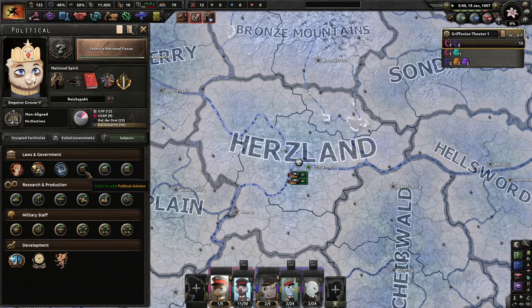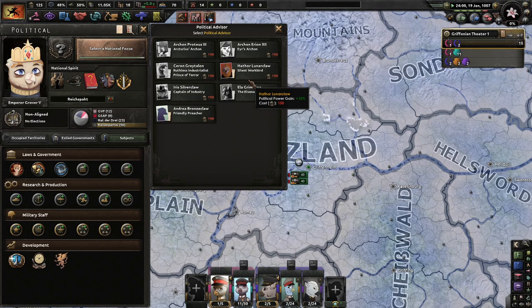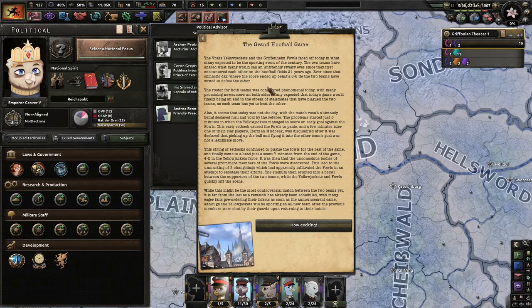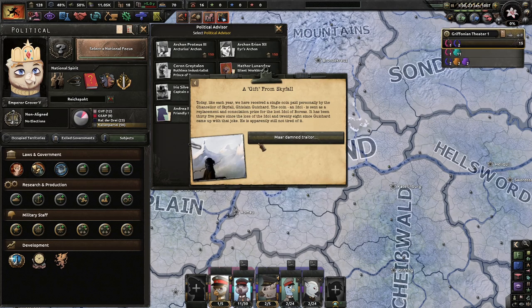Now we have a little bit of political power, and I would love to get a sunlight recourse. Andrea Bronzehill. And the Grand Hoofball Game — I'm not going to read this one, it's just some sort of sports event, so if you want to read it, you can pause the video. A gift from Skyfall: today, like each year, we've received a single coin paid personally by the Chancellor of Skyfall.